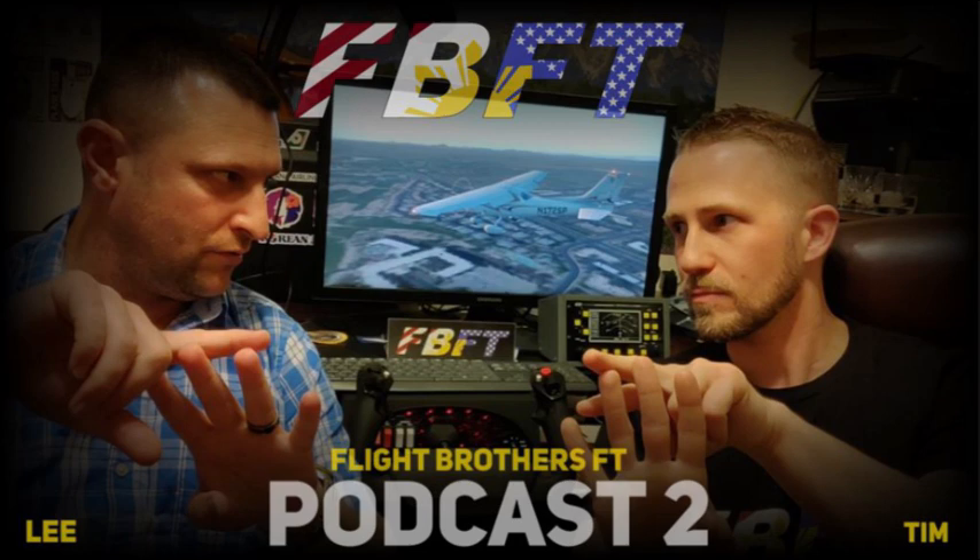Lee flew to Antarctica in the King Air C90. Cloud bases were at 700 feet, the minimum decision altitude for the airport was 740 feet, and crosswinds were 26 gusting 36 knots. The max crosswind component for the King Air C90 is 24 knots. Of course, he did it anyway.